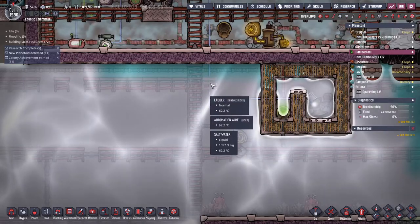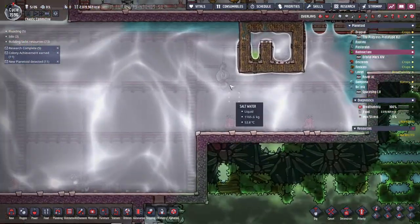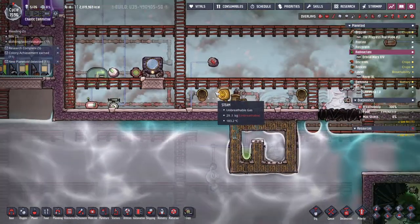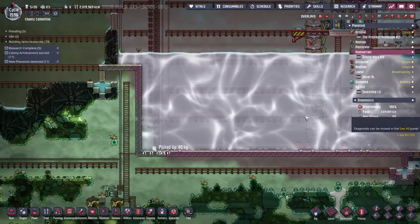That just seems like a game bug or something. But I put in a liquid filter, so anything that's not salt water gets dumped up into here. Doesn't matter yet, but once this level comes down, there's some regular water in there.